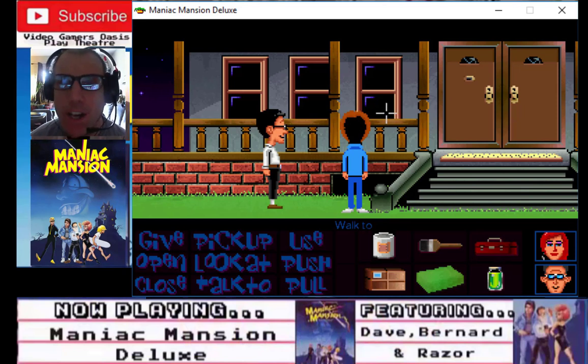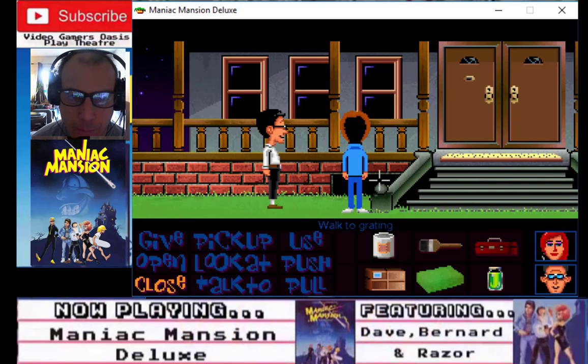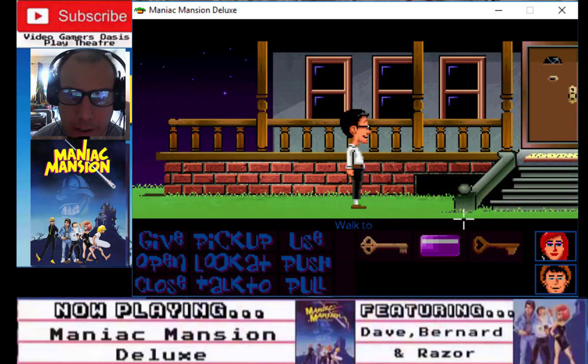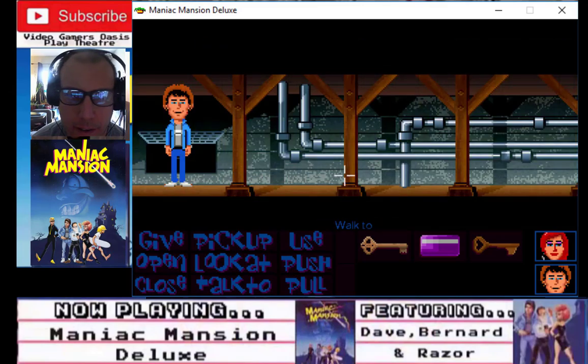That's how you do it. Previously, Dave had used the Hunk-O-Matic — the exercise machine — and he was able to get some muscles. Now let's go in there. Walk to grating. All right, Bernard, get in here.